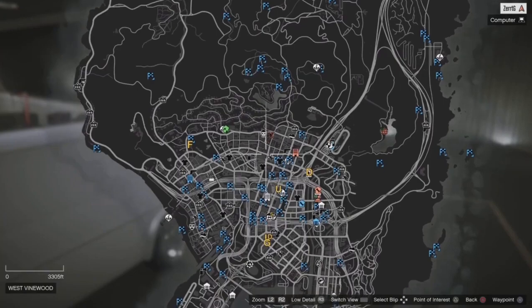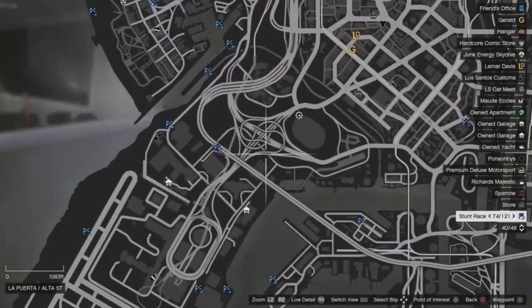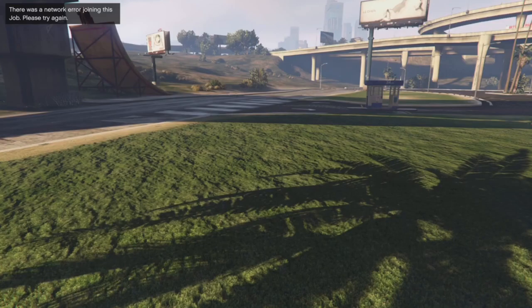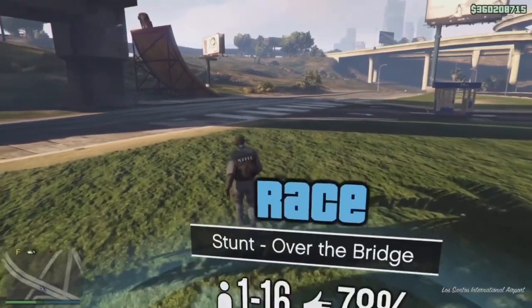Now open up your map and job teleport to any job that's close to your arena. For those who don't know how to job teleport: whenever the job loads up, you want to join someone in a different targeting mode. If you don't know someone in a different targeting mode, I'll leave some names in the description. You just want to accept and then decline — accept the first alert, decline the second — and then you'll spawn outside.